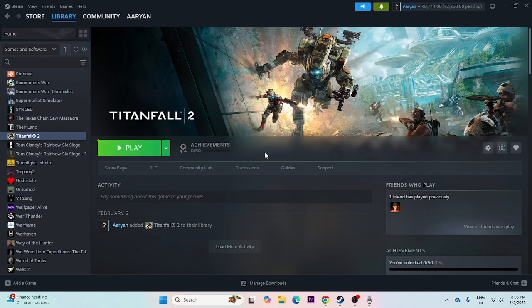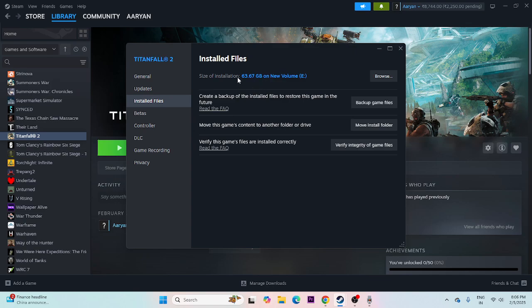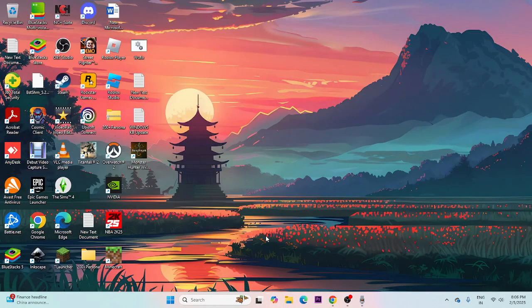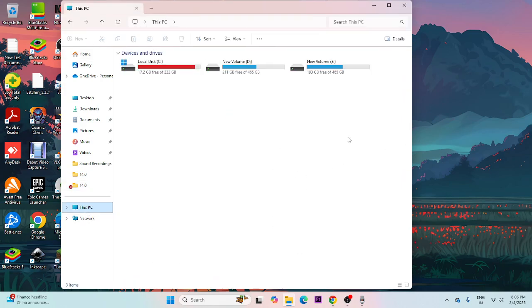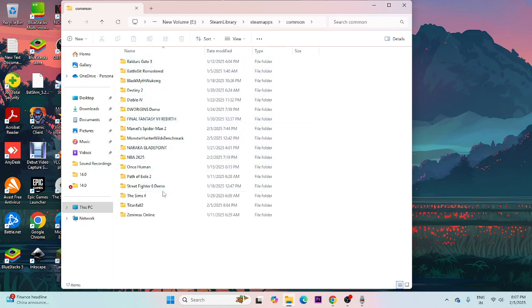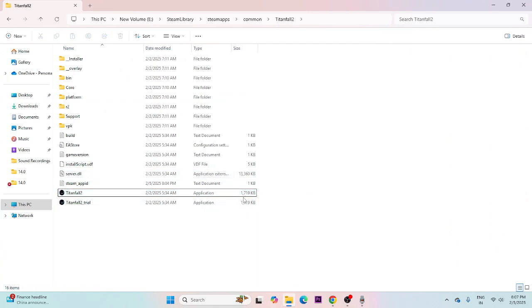Moving to the next fix: we need to launch the game from the installation folder. Right-click the game in Steam, go to Properties, then Browse Local Files. Close Steam running in the background, then navigate via File Explorer to Local Disk E, Steam Library, steamapps, Common, then Titanfall 2. Launch the game directly from the executable (.exe) file here — this works in most cases.